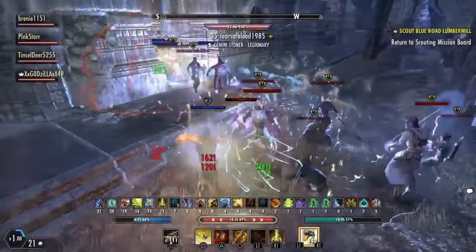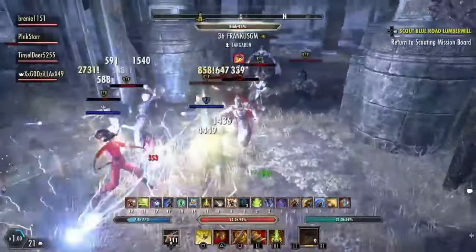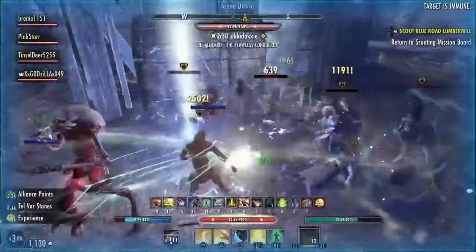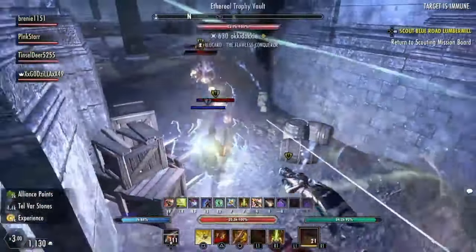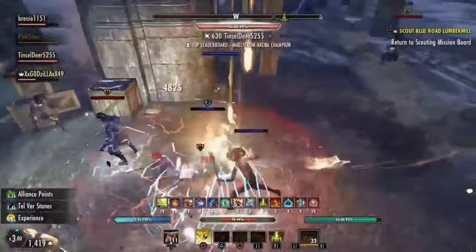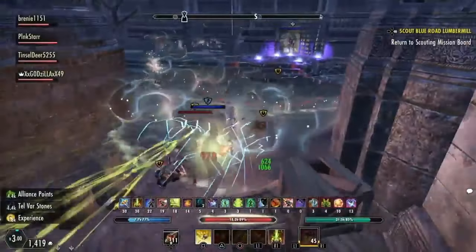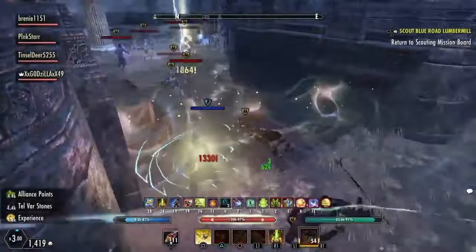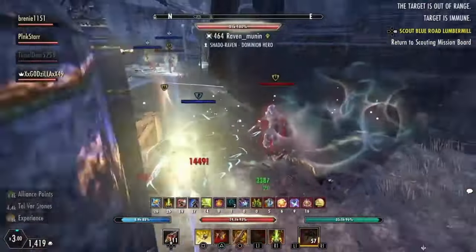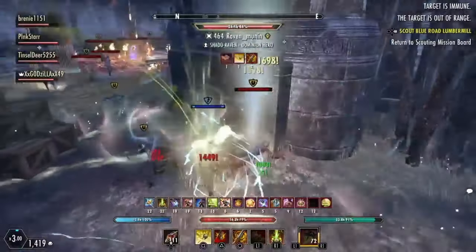And finally in this section, we have the tower. We're going to look at bashing focus. Bashing focus reduces the cost of bash. This CP spec isn't too important as most people don't bash for damage — they do it for animation cancelling. I wouldn't put more than 10 points into this. Next, we have sprinter. Sprinter reduces the cost of sprint. I suggest putting 10 to 20 points into this to help your stamina sustain out a little bit for both magic and stamina classes.